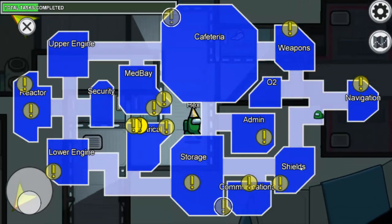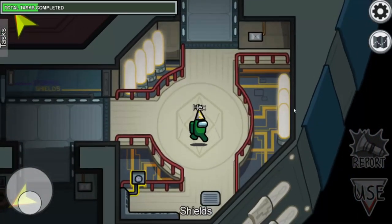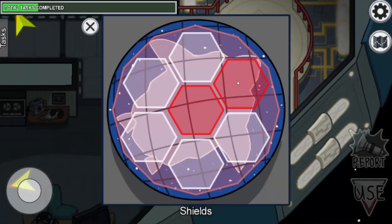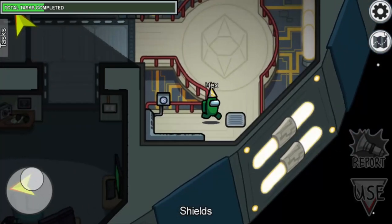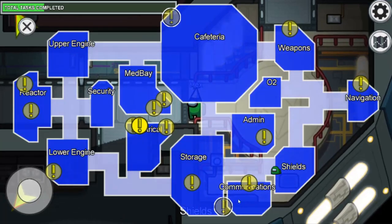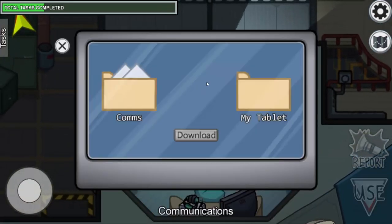We also have a task at the shields. Here you have to remove all the red marks just by clicking on them and the task will be completed. Easy one.